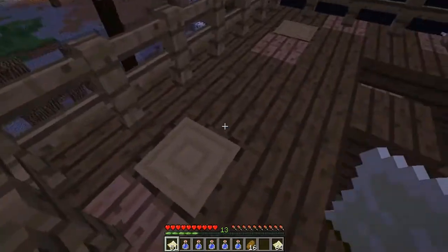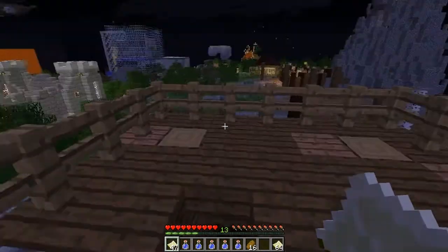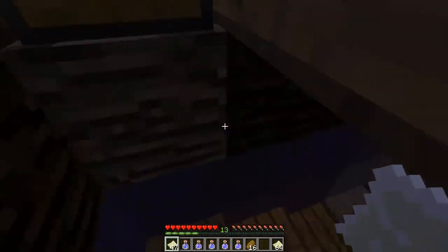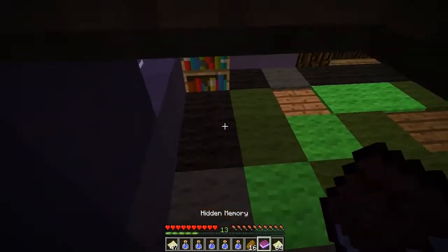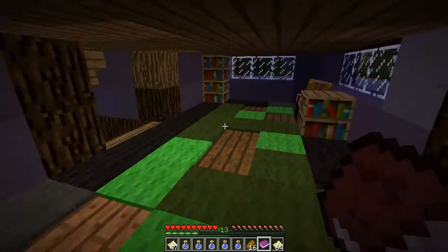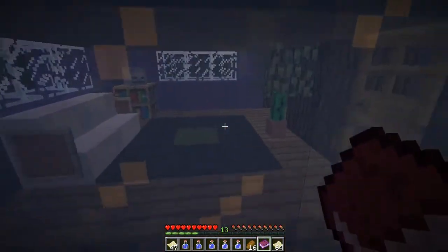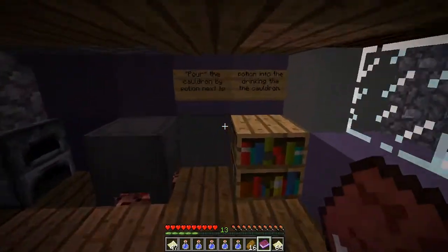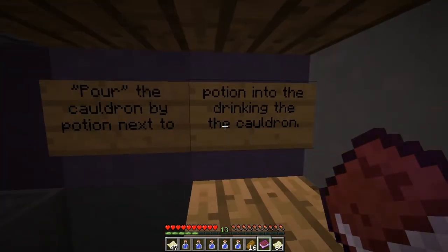There's cobwebs. People love making these creepy scary things. Hidden memory! Creepy scary freaky maps. I gotta say: ashes, seeds, paste — teleport through the mirror, I think. Ashes, seeds, paste. Pour the potion into the cauldron by drinking the potion next to the cauldron.